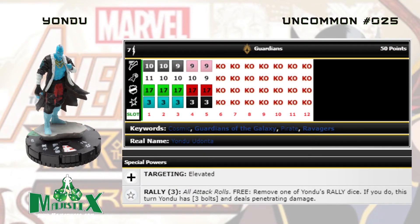Next we have Yondu, number 25 — 50 points, five clicks. He's got the all-important Prob, seven range, Guardians team ability, ignores elevated for shooting, and Running Shot. Solid 10 speed with seven range ignoring elevated is pretty good for a lot of maps. He has Rally: on all attack rolls with the number three, you can free-remove one of Yondu's Rally dice, and this turn Yondu has three bolts and deals penetrating damage. The fact that it's all attack rolls makes him much more efficient because it triggers on your opponent's turn or your own.